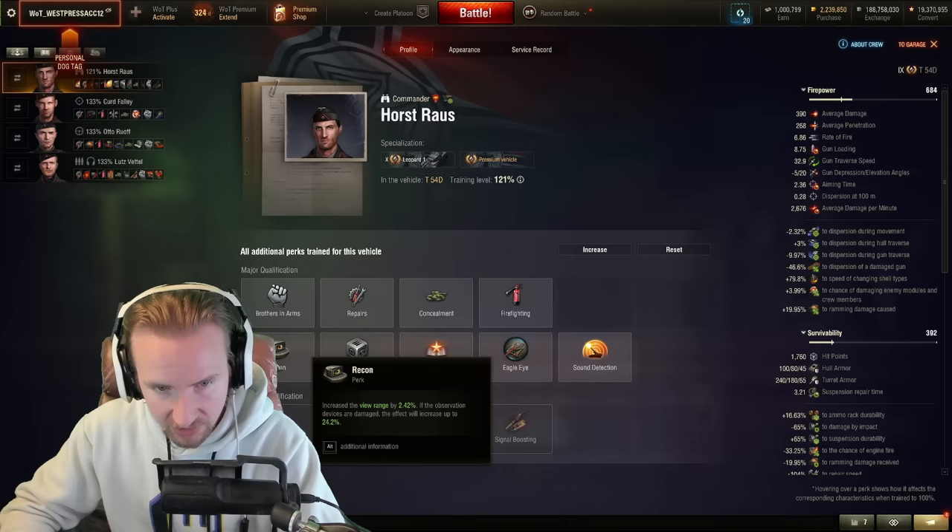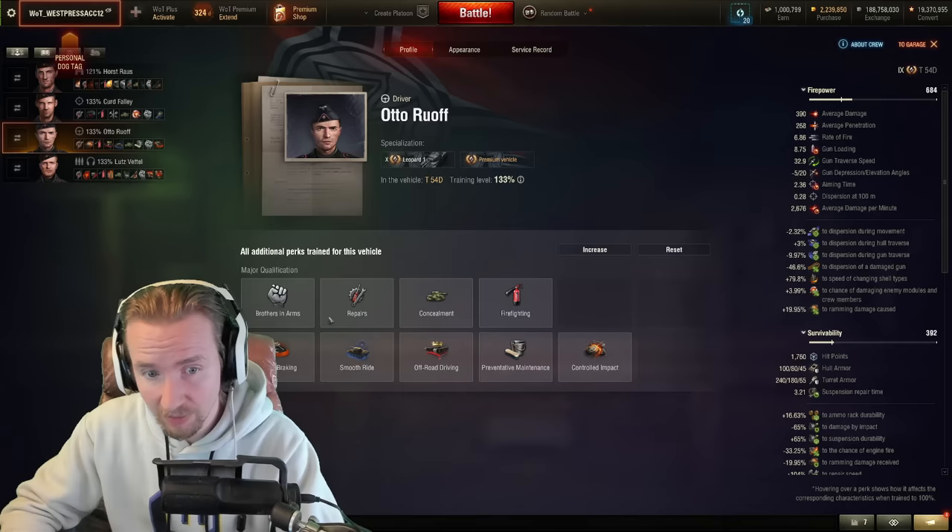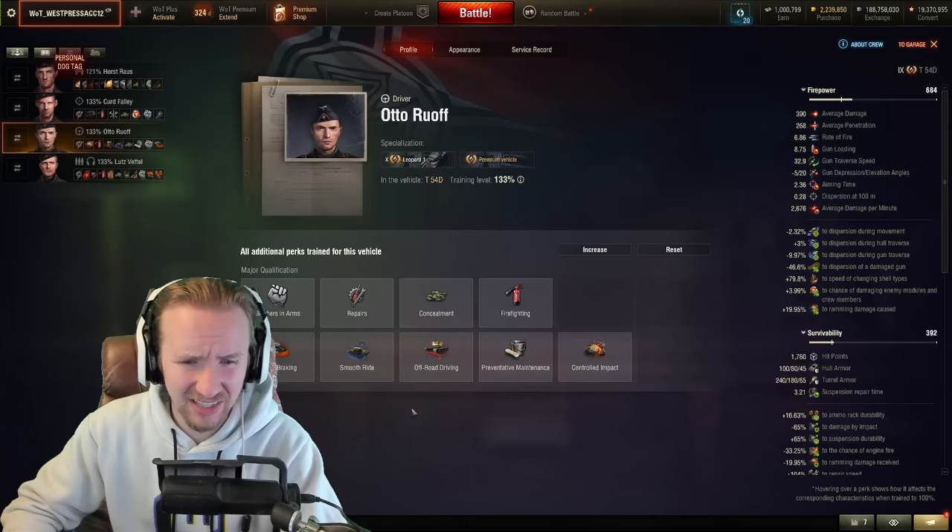On your gunner: brothers-in-arms, repairs, concealment, then snapshot, dead eye, and designated target. On your driver: brothers-in-arms, repairs, concealment, then off-road driving and smooth ride to help improve the horrible gun handling. On your loader — this is the high-pressure slot — definitely recommend zero skill so you can get ahead of the other crew members.